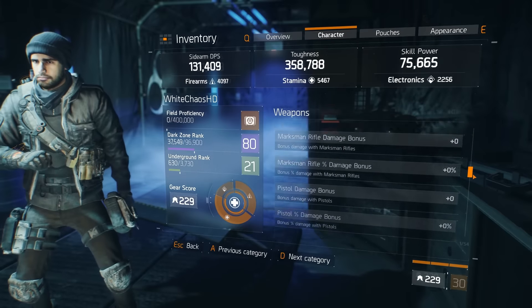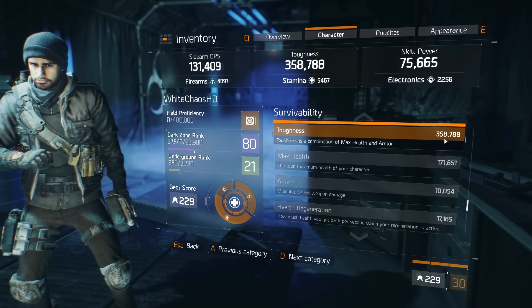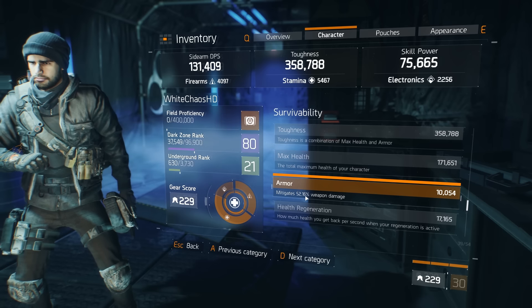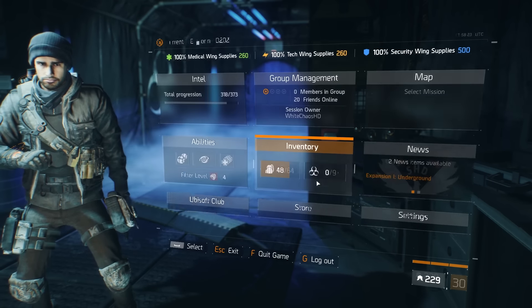Let's go into the survivability before we go into the gear — that is sitting at 358,000 toughness, 171,000 max health, armor being at 10,000 which equals up to 52.16% weapon mitigation. So that's actually pretty high.